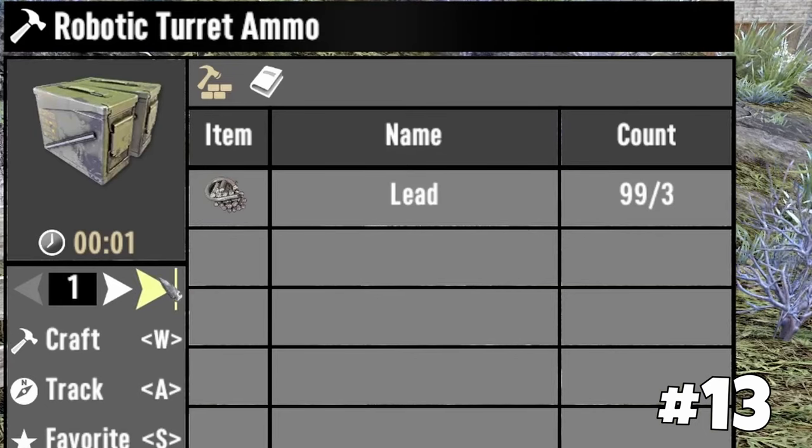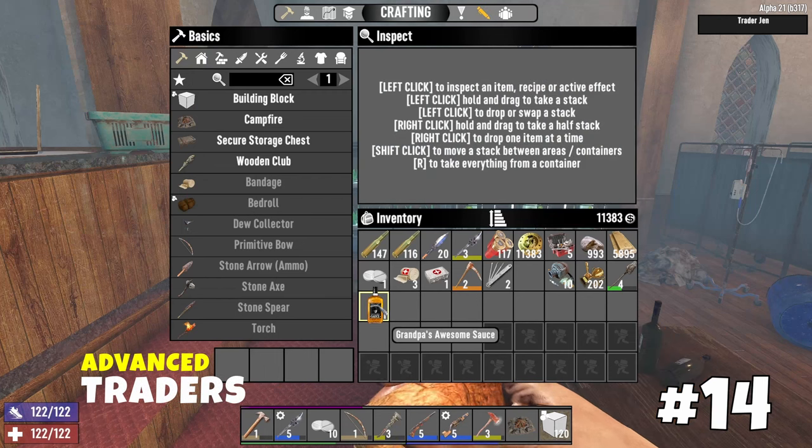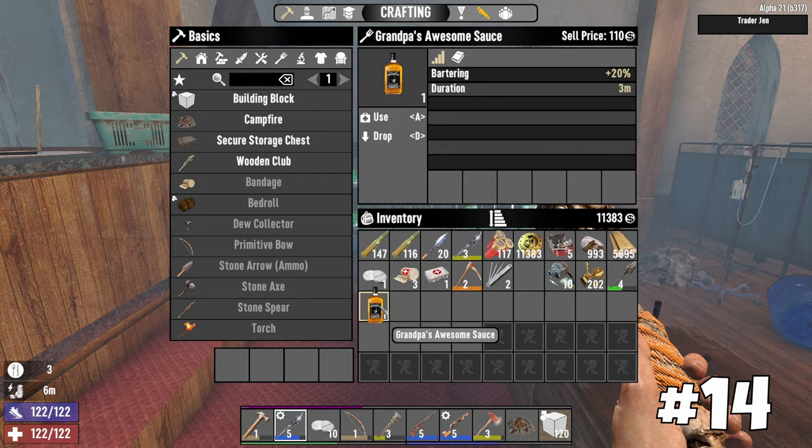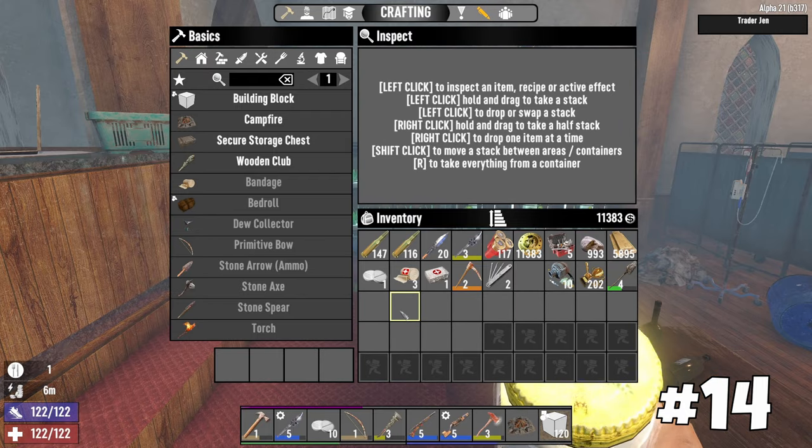Always try to repair items before selling them to the trader. You will get more dukes if an item is fully repaired compared to when it is heavily damaged. Make robotic turrets from lead to sell for additional dukes — they now require lead instead of iron. You can greatly boost your income by collecting everything you have and combining bonuses from different items, food, and skills to sell all your junk.